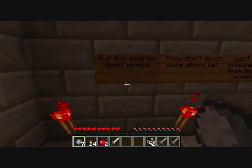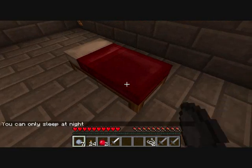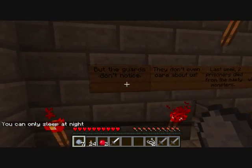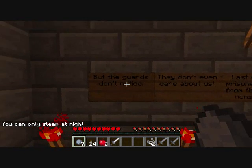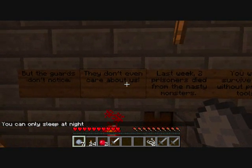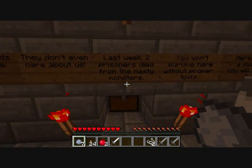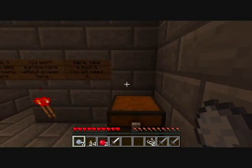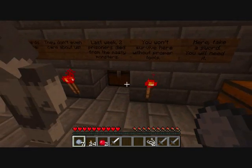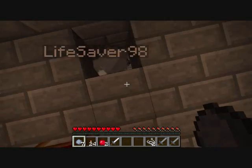Golden apples — don't use the golden apples because that's our score. I left you some torches in here. You know what beds are, right? You sleep in them — checkpoints. Take the beds. The guards don't even care about us. Last week, two prisoners died from nasty monsters. You don't survive without the proper tools. Here, take a sword. You'll need it.